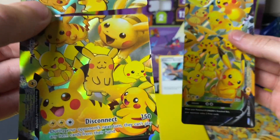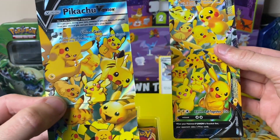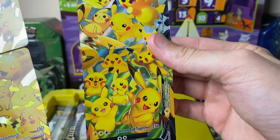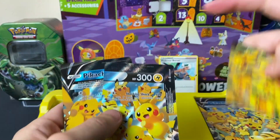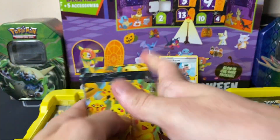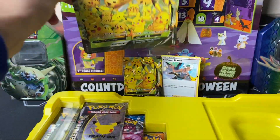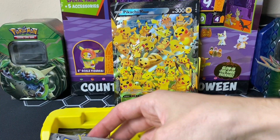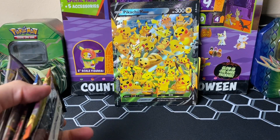Look at all the different Pikachu faces — you've got the derpy Pikachu, the cheerful Pikachu, the happy Pikachu. You've got the fierce one, the fearful one — look at all these angry Pikachus ready to attack. These cards are actually really different. The top border here is textured, which is pretty cool, though it feels like it could be a miscut on the back side. It's something new they're doing with Pokémon cards. We also get four Celebrations packs and two TCG booster packs.